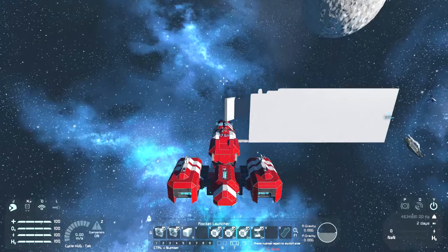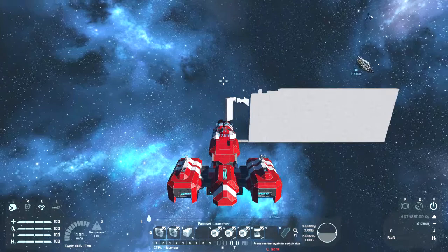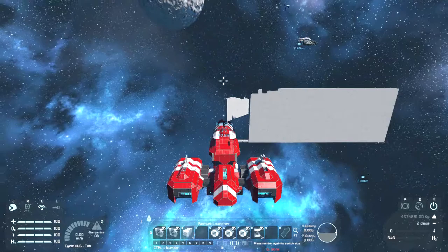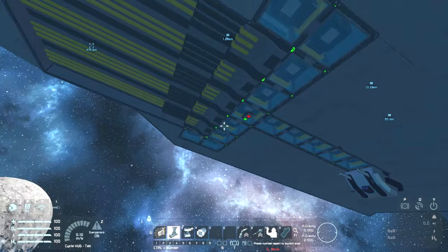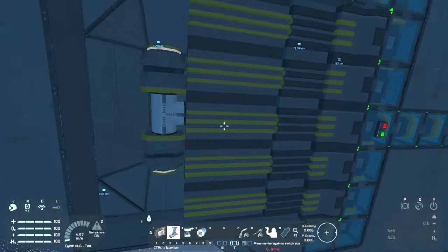Once we are over there with those two ships, I will show you where I have used it in a build — which is also connected to another tips and tricks video I'll be doing in the future, involving timer blocks. This area here is where I use the safety locks to an advantage. When you press the green button, you see it opening up, and it has something on both a piston and a rotor.